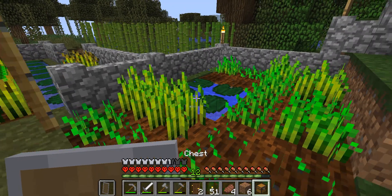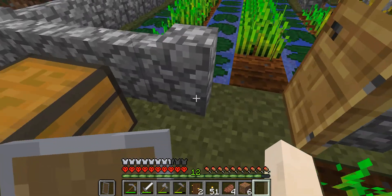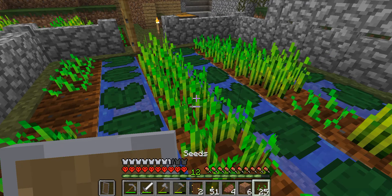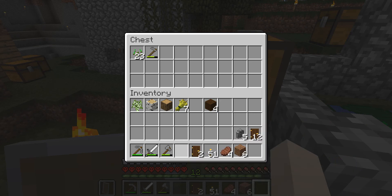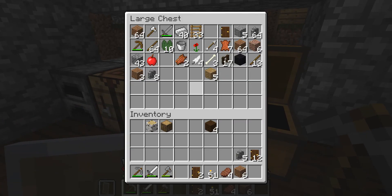Let's see what I can put there. I want to make some saplings available. Go in there — let's see where you are. Do I have torches with me? I do have torches with me.